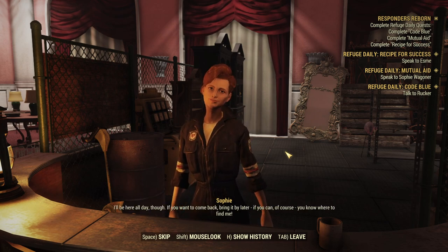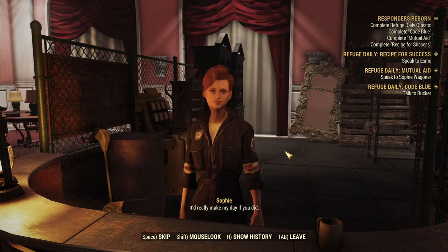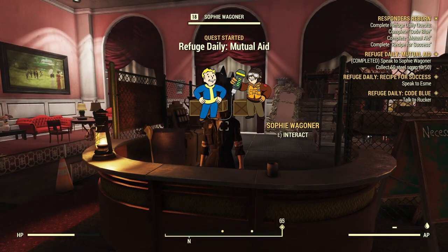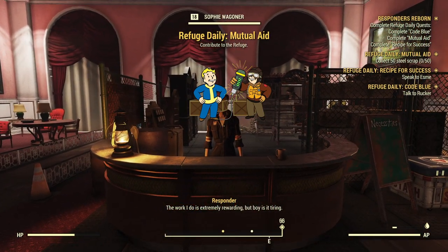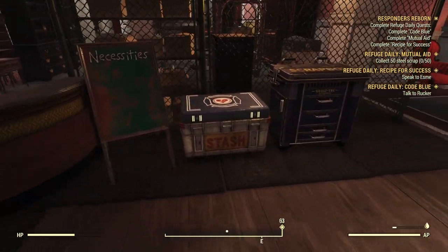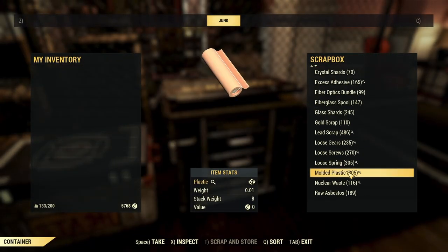"I'll be here all day, so make sure you stay stocked up. Bring it by later if you can, of course. You know where to find me. It'd really make my day if you did." But don't worry if you haven't got that on your person — there's plenty of options to make it nice and easy to grab what you need. Specifically, right next to Sophie here is a stash box and a scrap box, so if you have the necessary ingredients in stock already, you can just grab those and then turn them in.